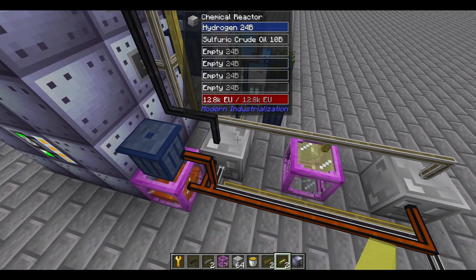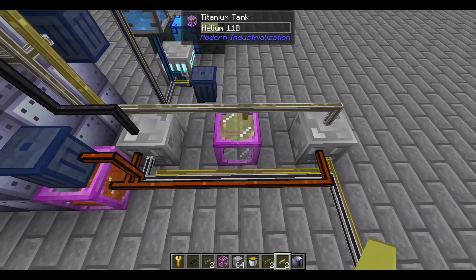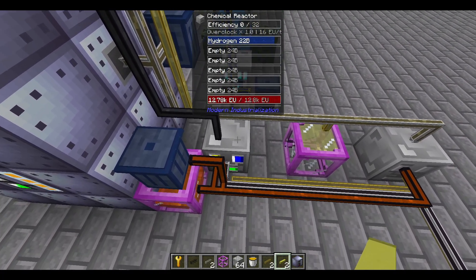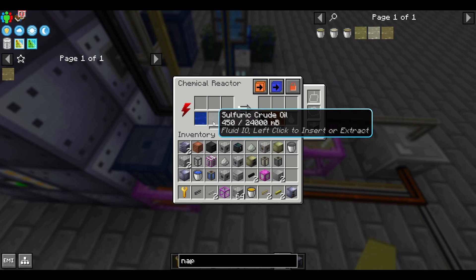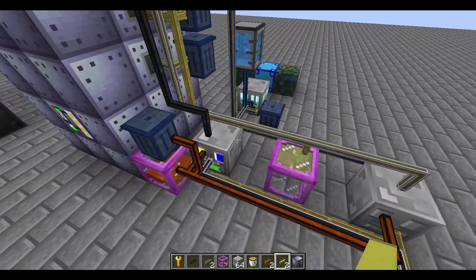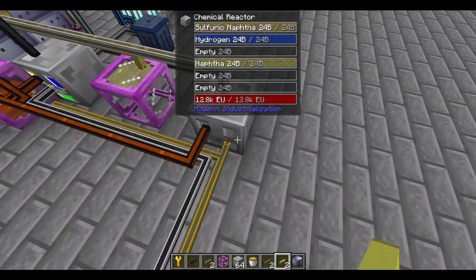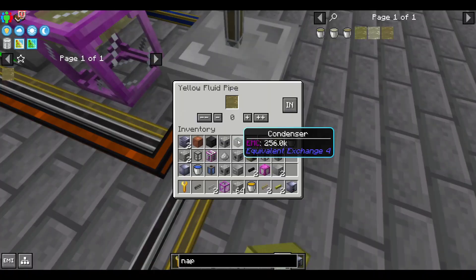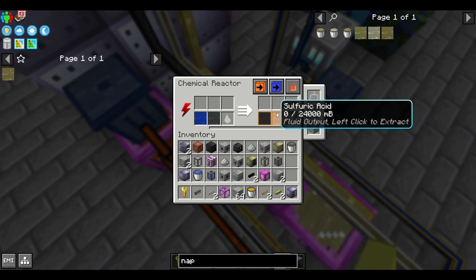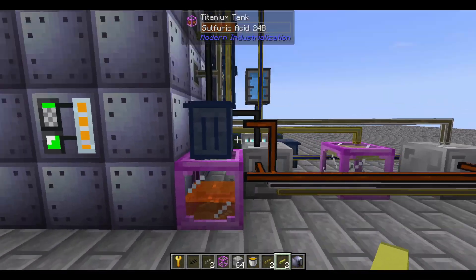All of these then get sent into their various destinations. The helium is something that will be used separately for stuff like cryofluid later, but mainly for our oil byproducts we want the sulfuric crude oil and we also want our sulfuric naphtha. Both of these get hydrogenated, and that turns them into the unsulfurized byproducts. You also want to store that sulfuric acid and avoid the rest.